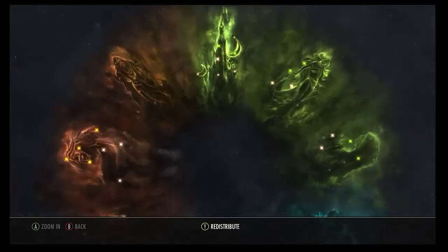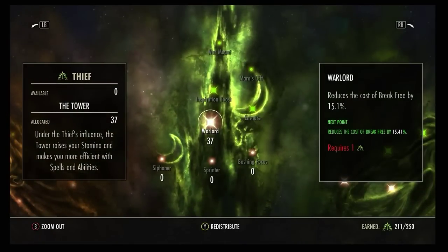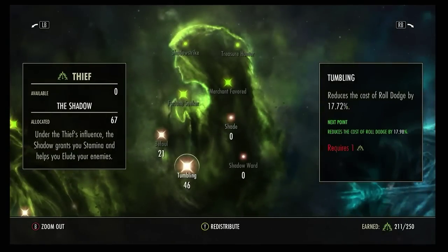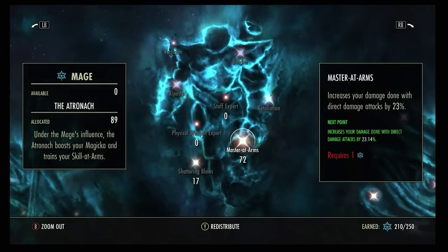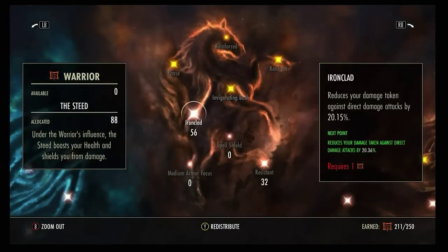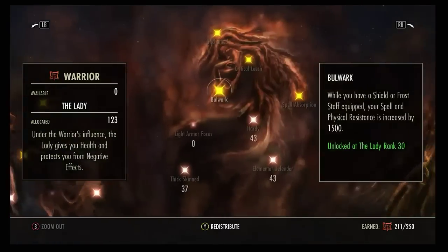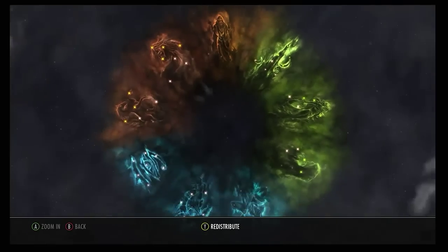Champion Points — not max CP, I'm only at 632, so there's always room for improvement. Stamina tree: 37 Warlord, 64 Mooncalf, 43 Arcanist. Magicka tree: 21 Befoul, 46 Tumbling. 17 Shattering Blows, just because. Weapon tree: 72 Master of Arms, 37 Precise Strikes, 28 Piercing, 56 Mighty. Red tree: 56 Ironclad, 32 Resistant — going to bring that up to about 1,000. 37 Thick Skinned, 43 Hardy, 43 Elemental Defender.